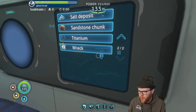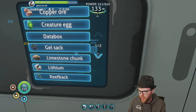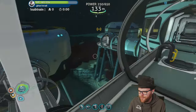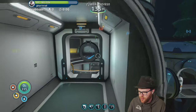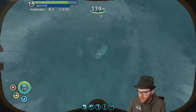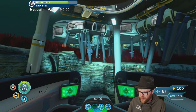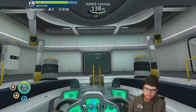I want salvageable stuff, but that's not showing up. Let's put the scanner on titanium and see if it can find a drillable source. The drillable source might be better because it's really fast. Let's take the prawn suit — who knows, maybe we'll find a drillable source of titanium.